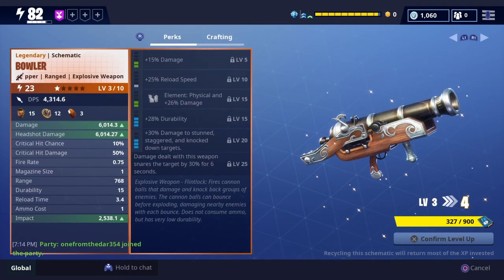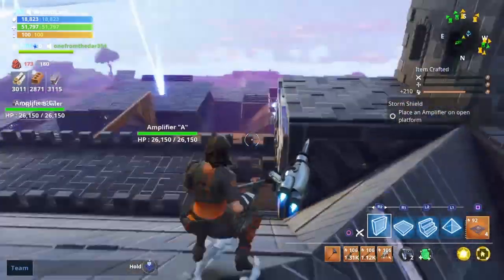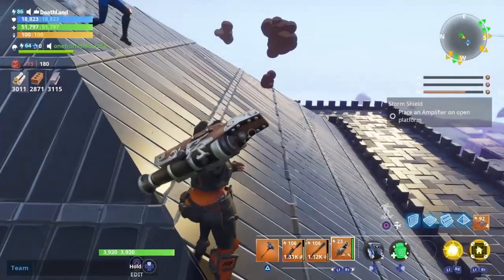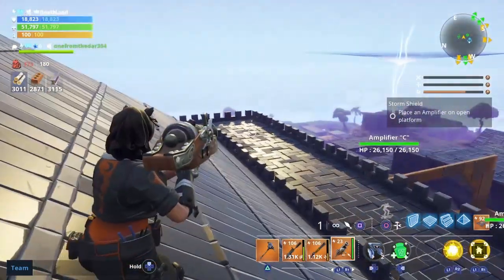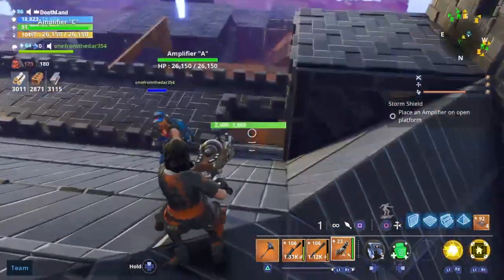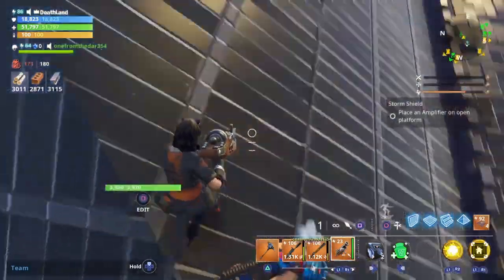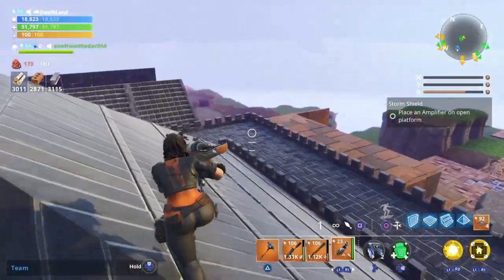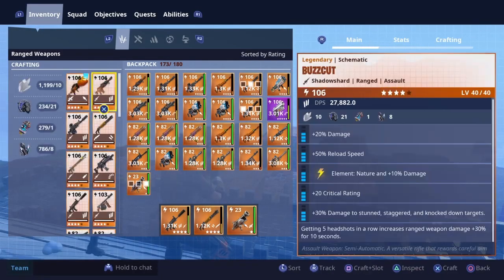What's up guys, Sinister Games here. Today they just released this new weapon called the Baller. It looks basically like a ship cannon - like a pirate ship cannon, but you carry it in your hand on your shoulder. It basically fires like cannonballs,